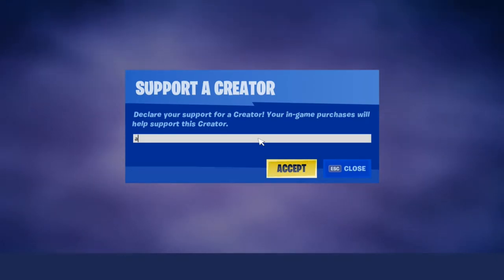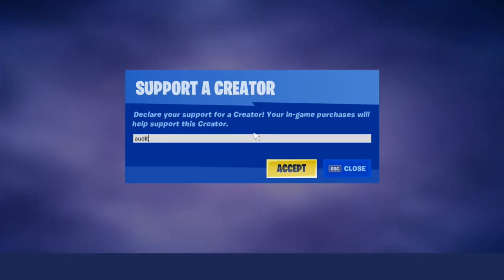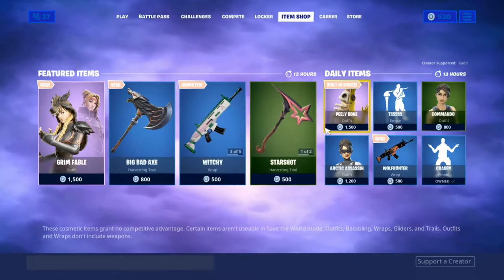Before this video starts, make sure you're using code 'audit' in the Fortnite item shop, whatever you buy — skins or V-Bucks.